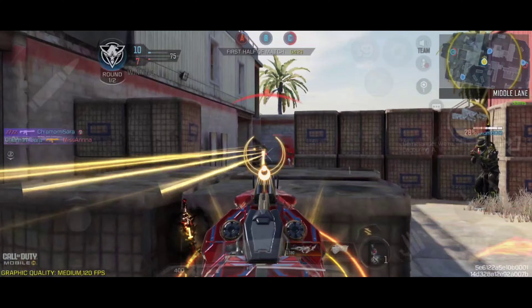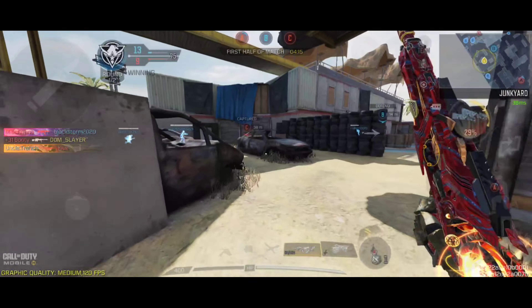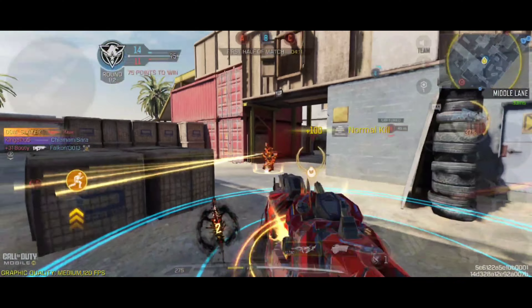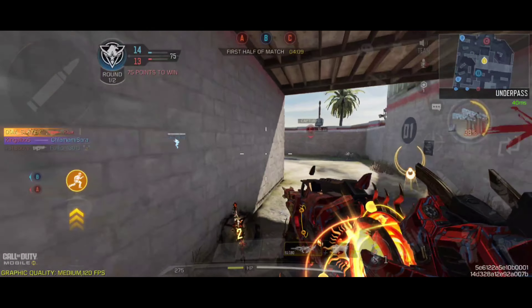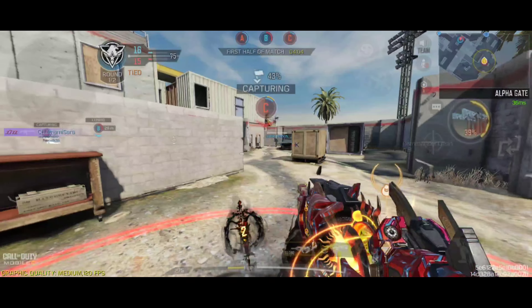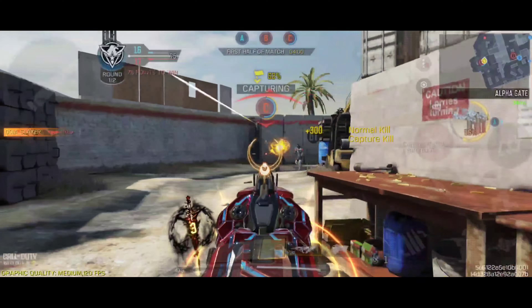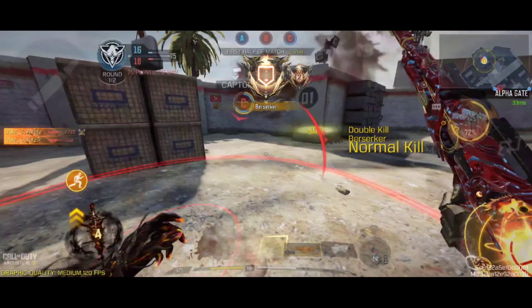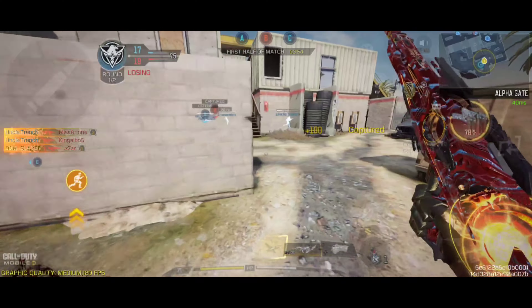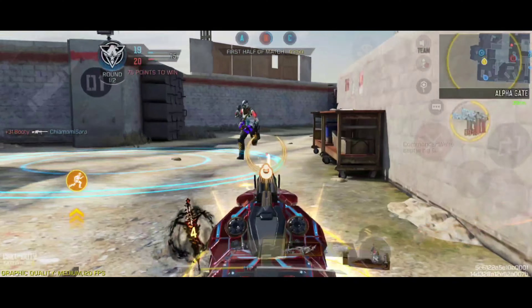Now I'm going back to B because we have 2 points. I see that C is being taken and I rush towards it. I go through B just to be able to protect it if needed. I get a kill, then 2 kills, and take C. In the meantime enemies took B but my team managed to take A. That's a good temporary fix, but the farther-away points get retaken quickly.